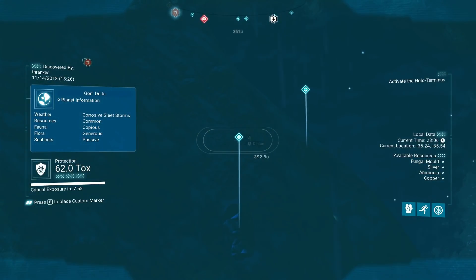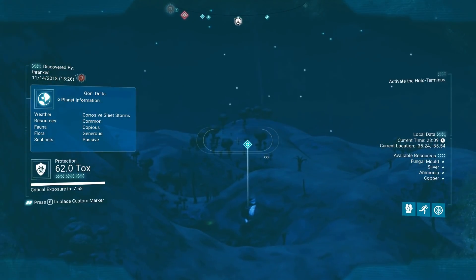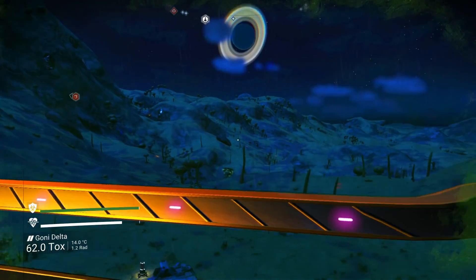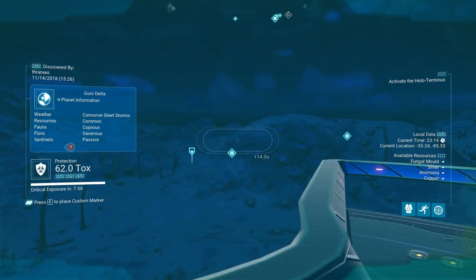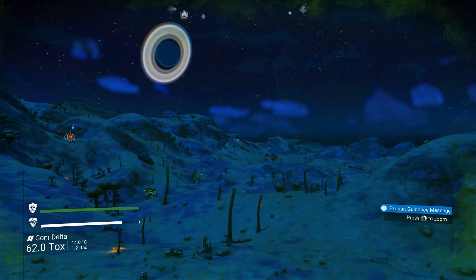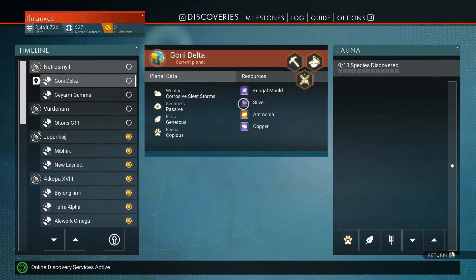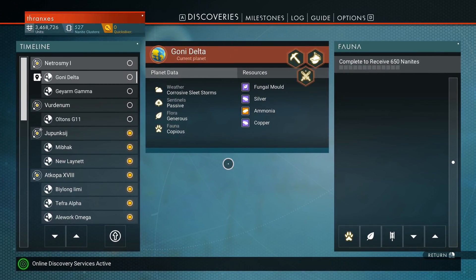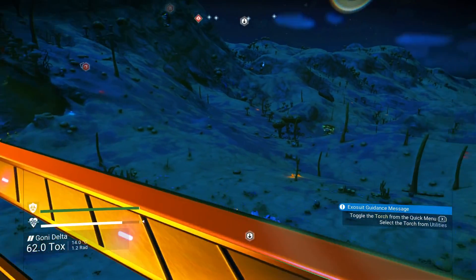What is that? Silver. Deposits of silver all over. Copper. I guess it pays to look at the discovery page. Silver, ammonia, and copper. And how many... 13 different species of fauna here?